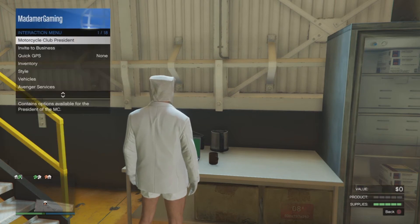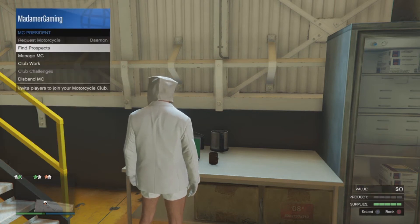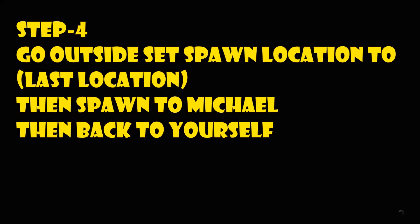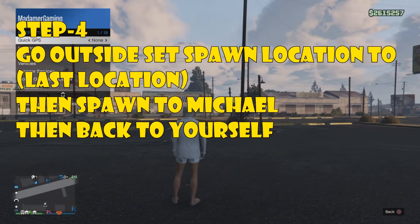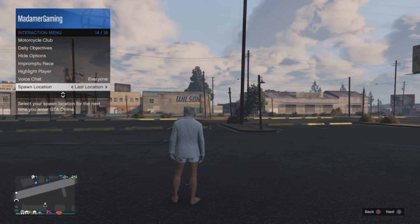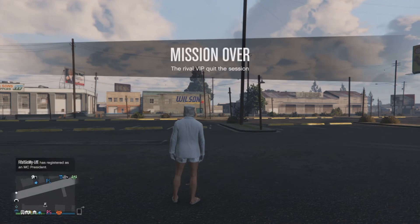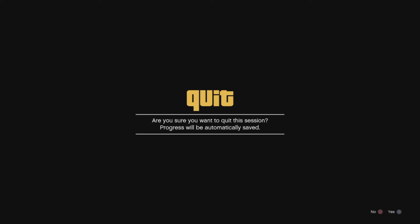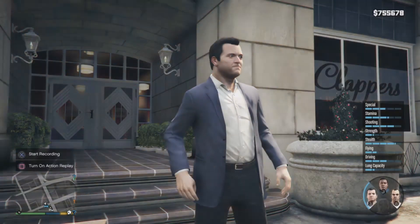Step four: outside, set your spawn location to last location, then respawn as Michael, then back to yourself using the cross. Last location set — switch to Michael — just going to do it quick for you guys — then back to yourself.